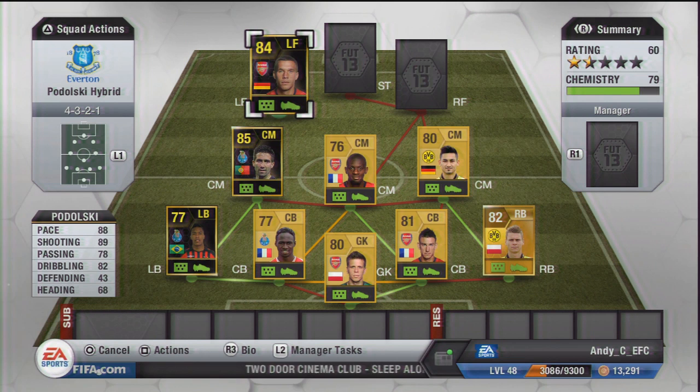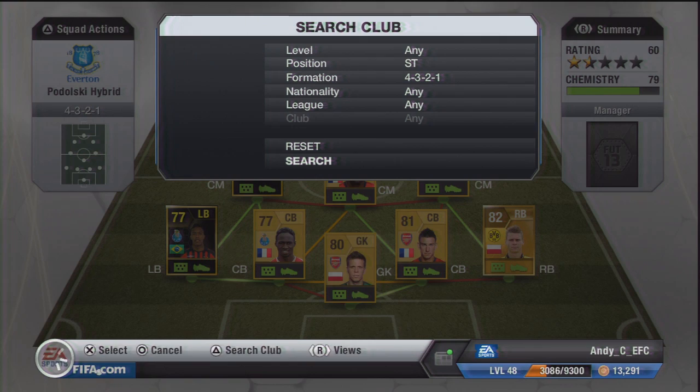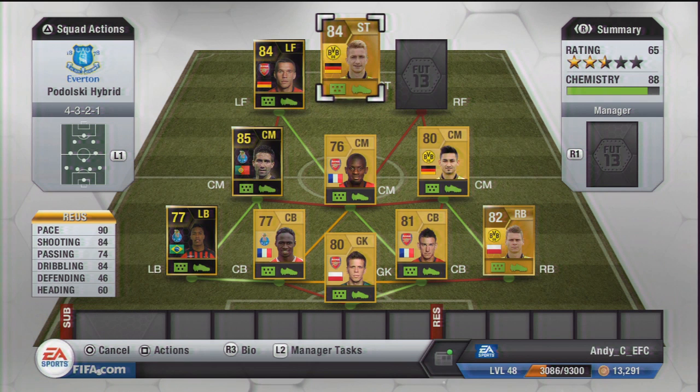Obviously by the title of this video you will know that we have got Podolski, so we're going to throw him there at left forward. You can see some of his stats - 88 pace, and he feels so much quicker than that, and he's so strong as well. He's got 89 shooting, 82 dribbling which is really good, his passing is pretty good. Obviously his defending stats are going to be a bit low but that doesn't matter because he's playing left forward. All in all he's just an absolute tank of a player - really quick, really strong, and an absolute powerhouse up front.